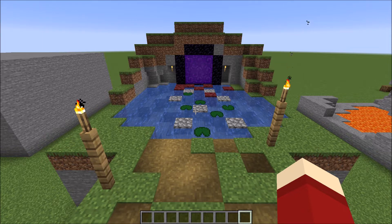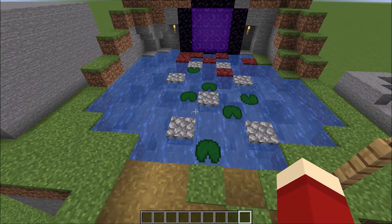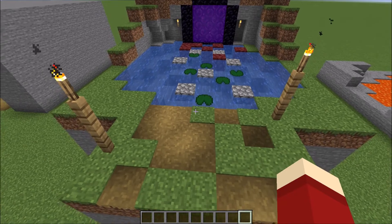All you have to do is find a good pond to place your nether portal and maybe terraform the terrain around it a little bit. If you're making this by hand, the pond itself probably isn't too hard to make — I'd say it's a two out of five if you're building without natural terrain generation.